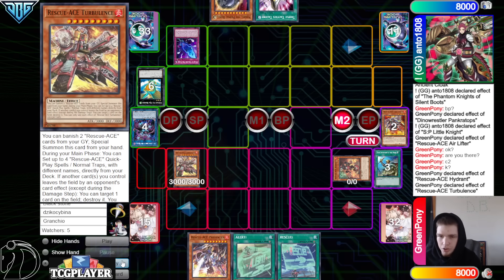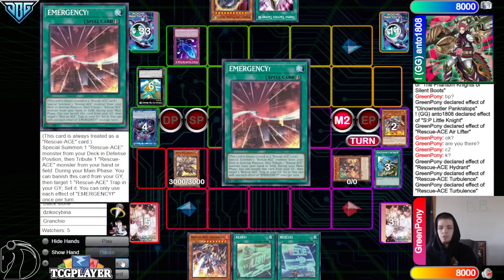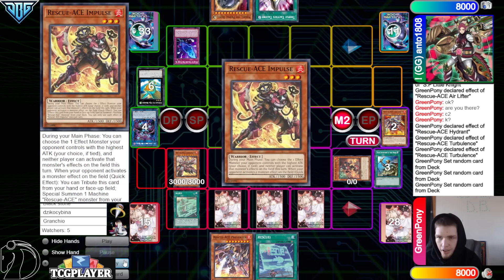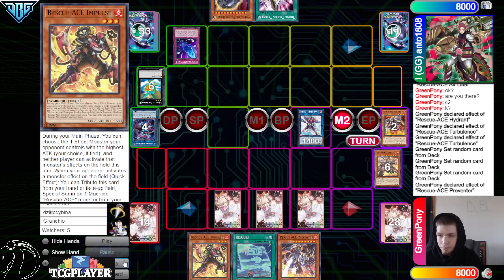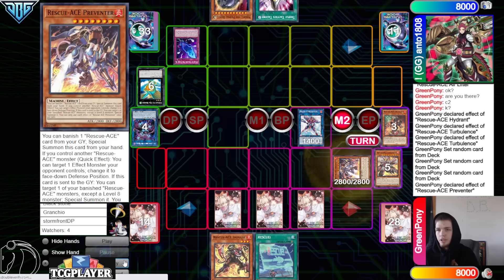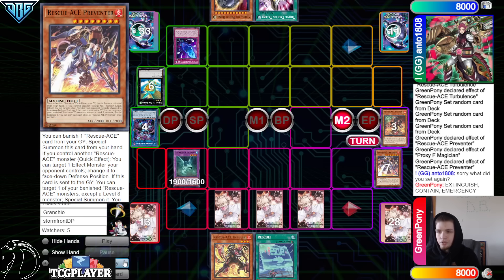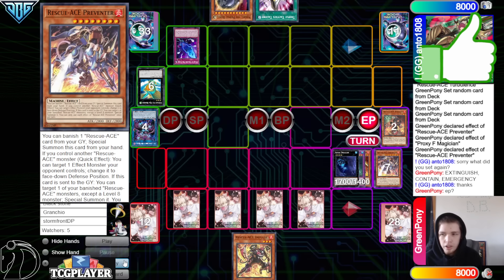Activate Turbulence effect, banish, special out from the hand. Turbulence effect to go set from the deck. This is summon number 4 — Pankratops, Hydrant, Air Lifter, Turbulence. Actually it's not even 4, right, because we have Alert and Rescue in hand, so it's just set 3. Then activate Alert to go search Impulse. Link off into the Proxy F, activate Preventer, banish, special out from the hand. Proxy F effect, go up into Mud Dragon, and then Preventer summon back out Air Lifter. Here we are trying to go for an Abyss Dweller.